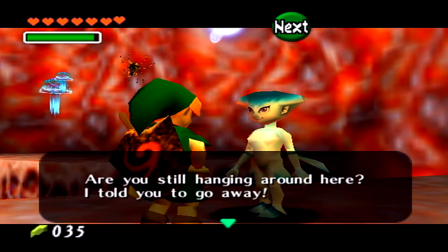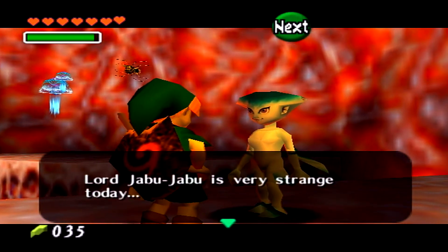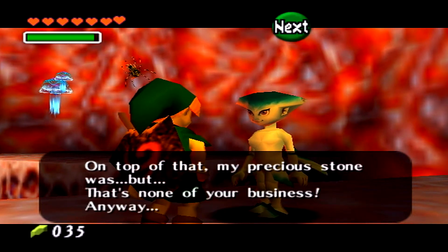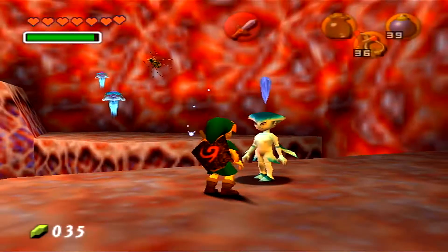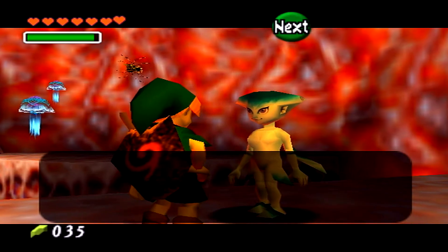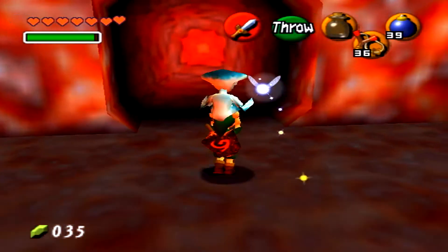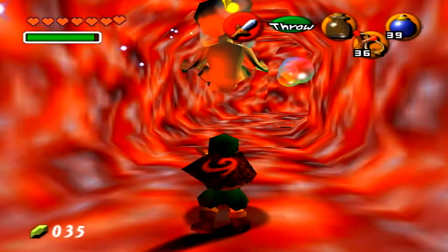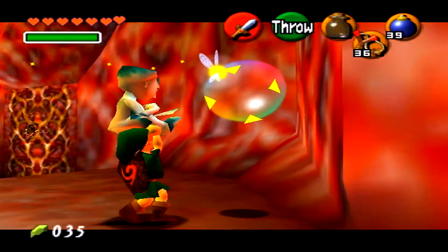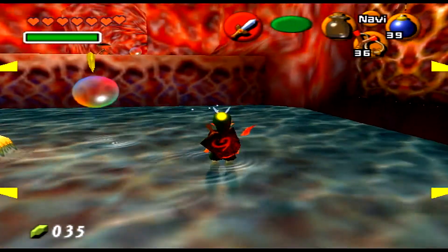Are you still hanging around here? I told you to go away. I'm okay. I've been going inside Lord Jabu-Jabu's belly since I was a little kid, but Lord Jabu-Jabu is strange today. There are electrifying jellyfish and strange holes everywhere. On top of that, my precious stone was — anyway, she won't go with you unless you accompany her to find her stone. Now, I will give you the honor to carry me. However, I won't leave until I find the thing I'm looking for.